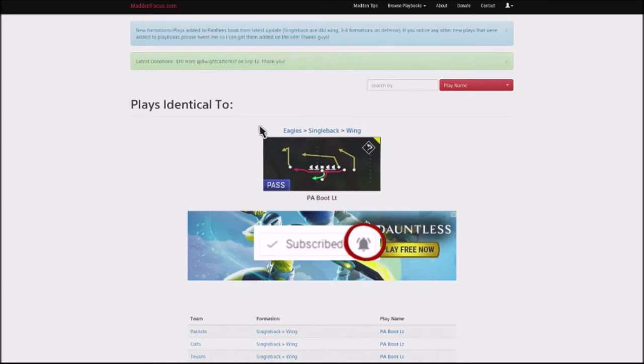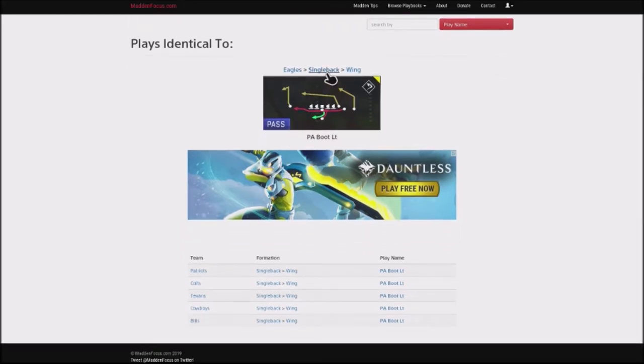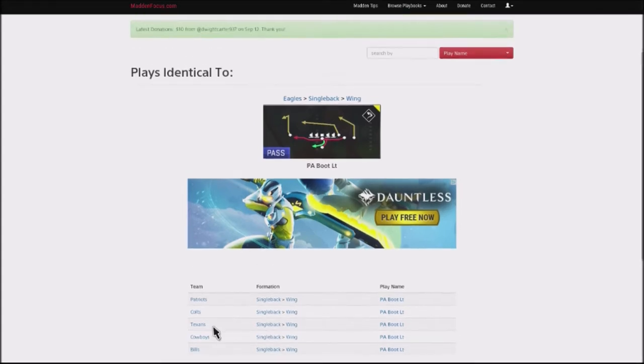I was in the Eagles playbook, specifically single back wing. Single back wing is one of the more popular formations in the game. It's really good for game modes like draft champions or if you've got limited scope. You can find this play in the Eagles, Patriots, Colts, Texans, Cowboys, and the Bills. It's just a couple quick adjustments and allows you to attack your opponent for big yards. It's a cover two beater for huge yards, a cover three beater with a couple different reads, and you've got some underneath stuff. It's great to mix in with a good run play like a stretch or off-tackle type play.